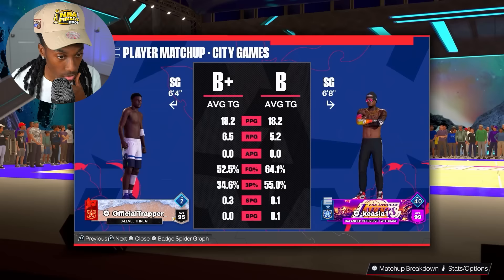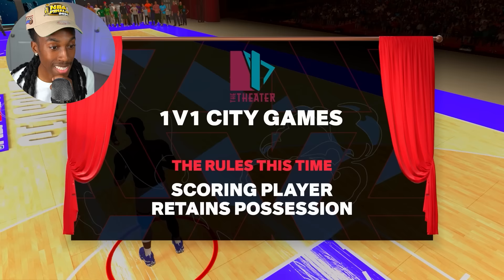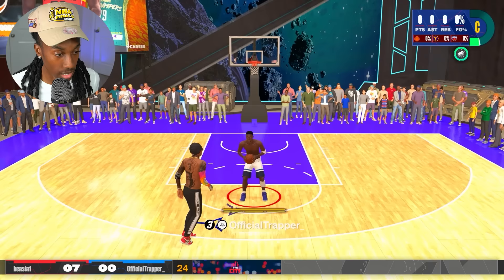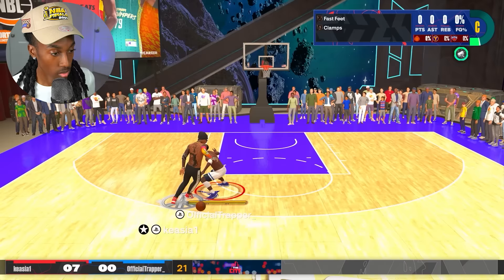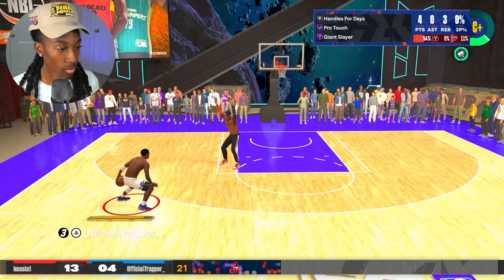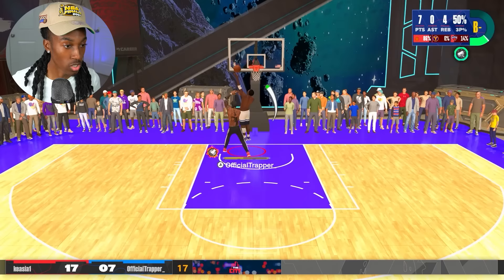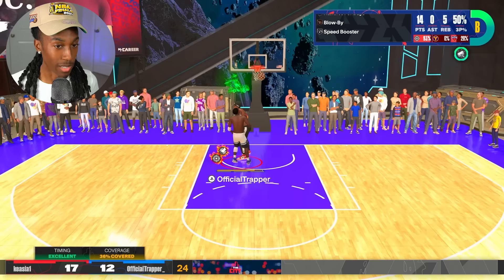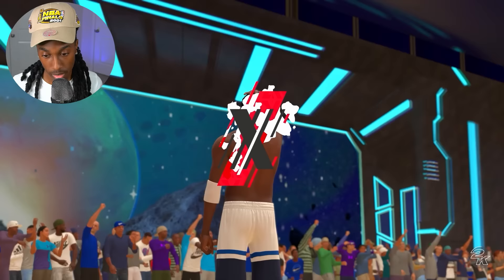Game number three — I got the jump shot down now. We got a 6-8 balanced offensive tool guard. I don't care, at the end of the day we ain't losing. He's doing all these moves but burning his stamina being 6-8. Don't give me the ball — wait, give me that! Stop playing with me. Come on, don't jump! I made that. He can't leave me open for the three though. I gave him too much space on that one — that was on me.